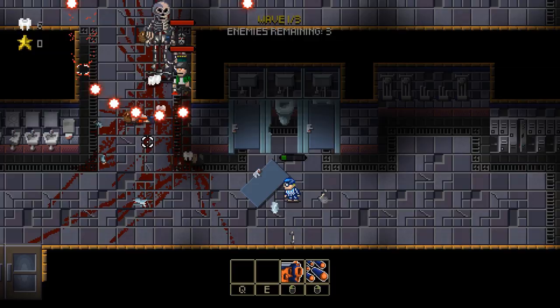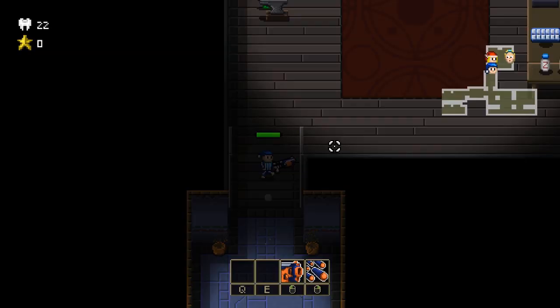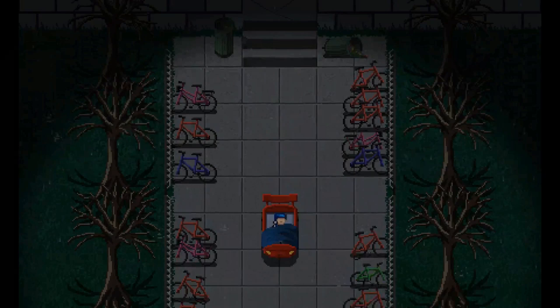Besides the technical stuff, we also have some things to fix with the game design. One of the things we have to figure out is what should happen when Billy dies in the nightmare. At the moment, you have to open the menu and restart the game manually, which feels a bit weird. We also have to give different prices to all the abilities in the game — now they all have the same price, and that's not very interesting. The demo also needs a good ending or cliffhanger, because now the game just restarts itself, and that's a bit boring.